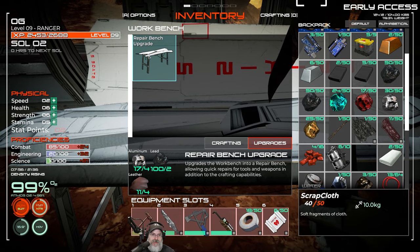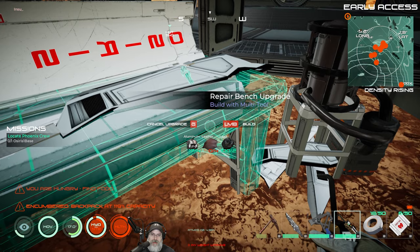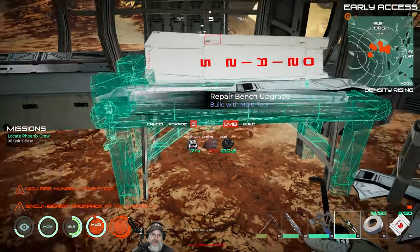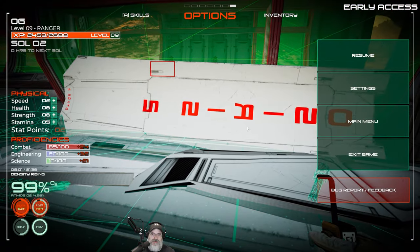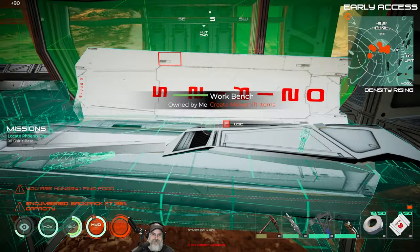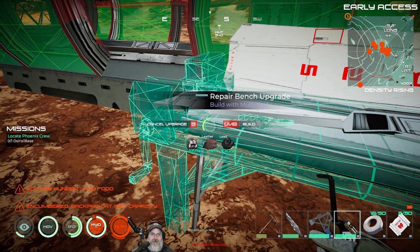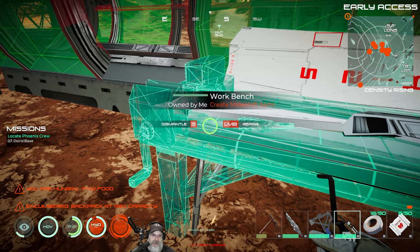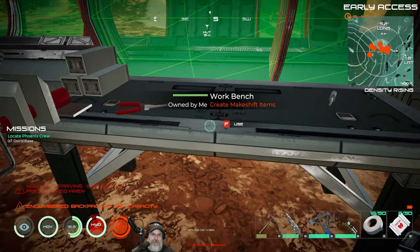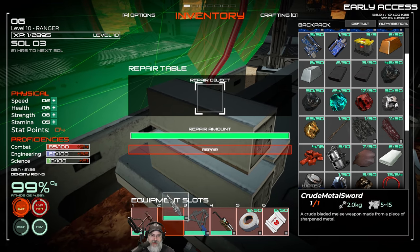We have enough stuff from salvaging to make the workbench upgrade, so let's go ahead and do that. We get an 'insufficient resources' error — oh, the leather we need is in a container, not in our inventory. Now we can put this together: it places a ghost outline around the workbench, then you use your multi-tool to build it. It changes the workbench into a repair bench — you can put your tools in and repair them, and it doesn't even cost anything.